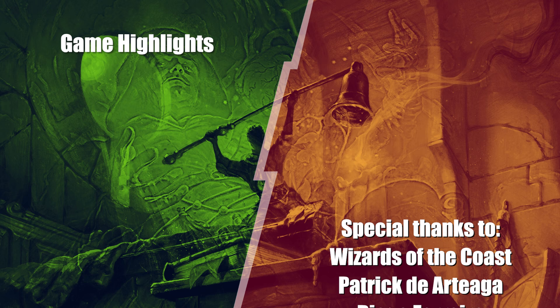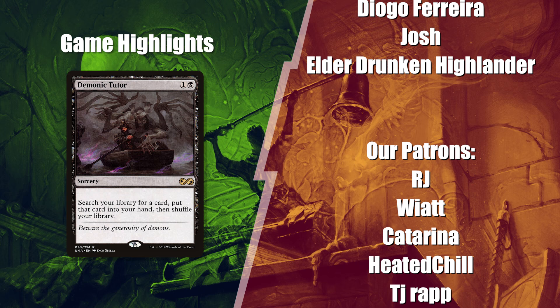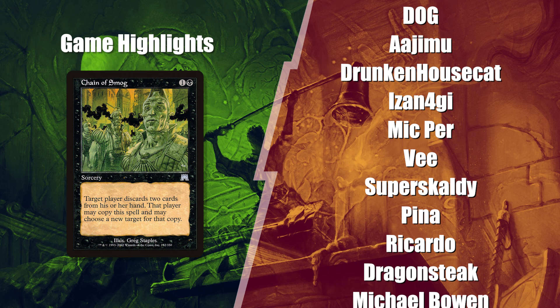Thank you for joining us for today's match everyone! These were some short matches as we didn't have time to play more, but we will eventually bring you these and other commanders again to better showcase their power. Witherbloom Apprentice and Chain of Smog could be a powerful combo if pulled off early, especially against a table light on interaction.